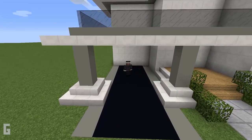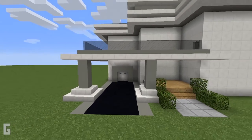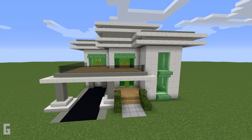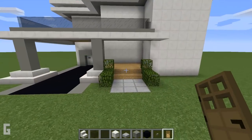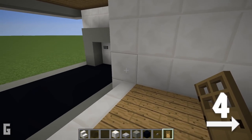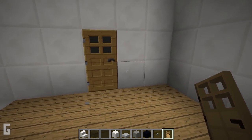Then let's use light grey concrete blocks and make a garage door. Place buttons in the center for decoration. Next install the doors and windows into the house. First let's make a front door. Move over 4 spaces and make room for an oak door. Then we can add glass blocks on the sides.